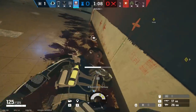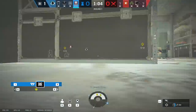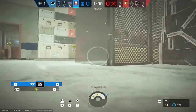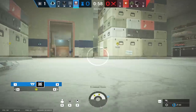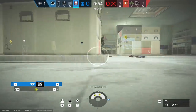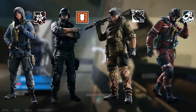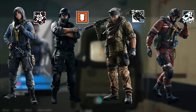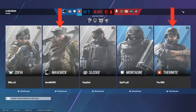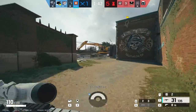A good place to start would be knowing which attacking operators give you the best chance of winning on Clubhouse and understanding the effects that bans have on the map. Clubhouse is a map where defenders don't have much room to play on most sites, which means opening as many walls as possible is very strong to limit where defenders can play safely. This is why Hibana, Thermite, Maverick, and Ace all see a lot of playtime on this map, especially in Pro League. Having two or even three of the four hard breach operators makes attacking this map so much easier.